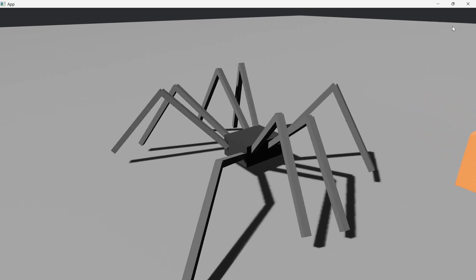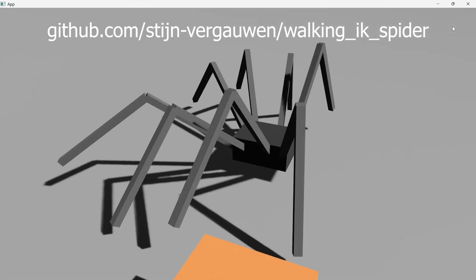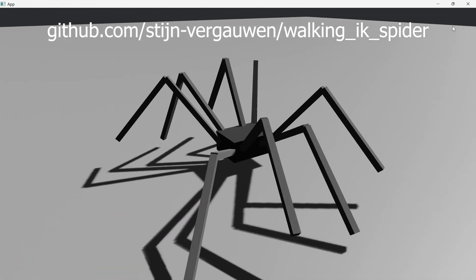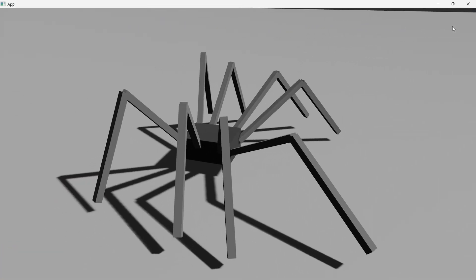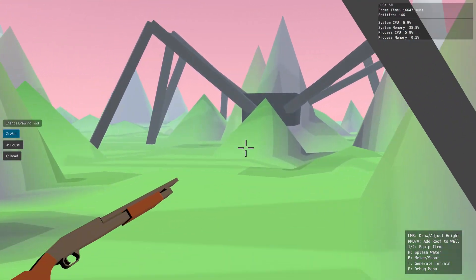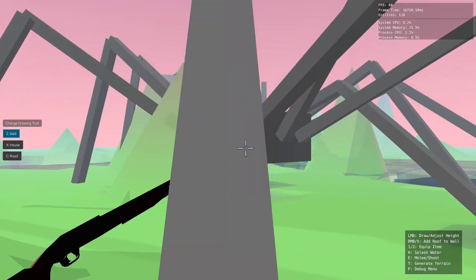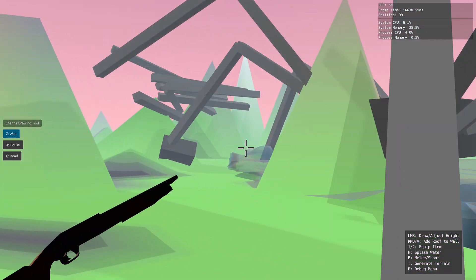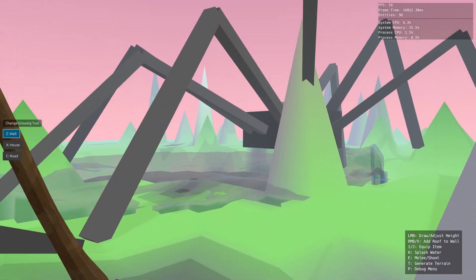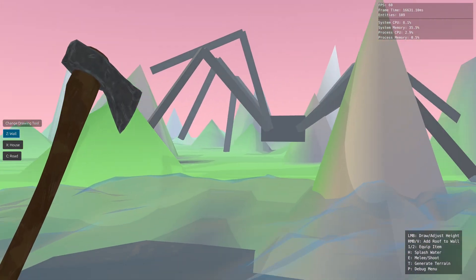The first monster I implemented is the spider. I used a GitHub repo to make a spider using two long cubes for each leg and one chunky cube for the body. The spiders move with inverse kinematics. The body moves in random circles avoiding the mountains and the player walls, and the legs follow along while adapting to the height of the terrain. I'm not very good at handcrafted 3D modeling and animation, so doing everything in code is easier, and I like the emerging gameplay that comes out of it.